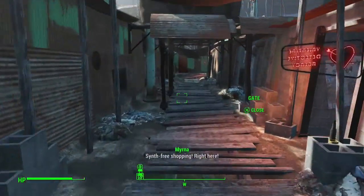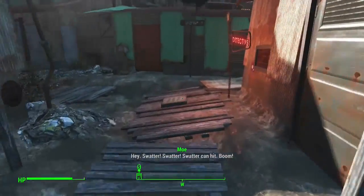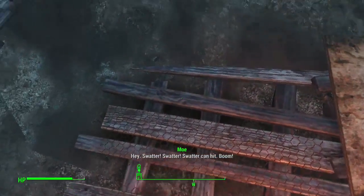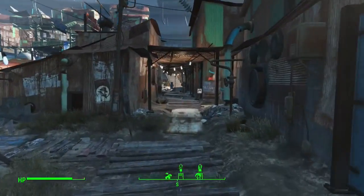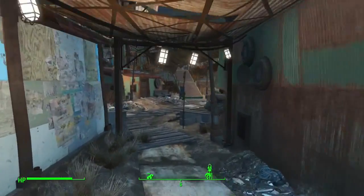You kind of get the idea by now. You just work your way through this little part of Diamond City. Step on third base, then lastly work your way back to where you started and touch the home base.